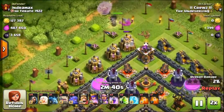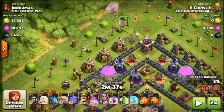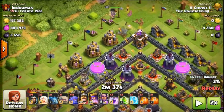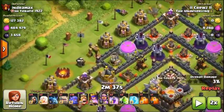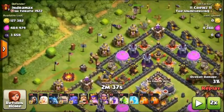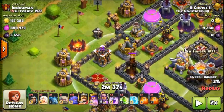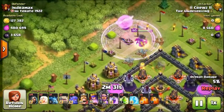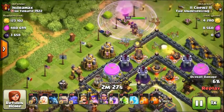I start on that top center. Seeing how in that last battle I said you don't want to use the Queen Walk with three defenses — that's a lot of defense right there. I knew going into this battle I was going to have to use the Queen Walk, but I actually wanted to walk down the left side so I can get to that Inferno Tower and that Eagle Artillery quicker. So here I'm actually willing to use a Rage for that specific purpose, and it will take out a lot of defenses.